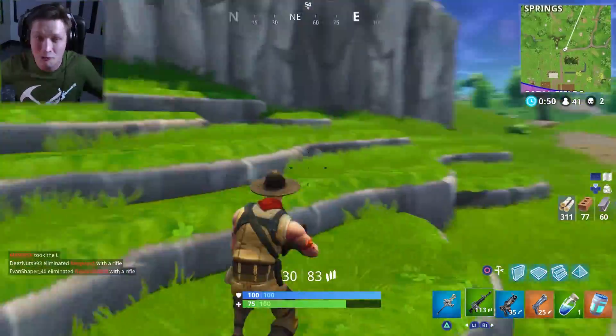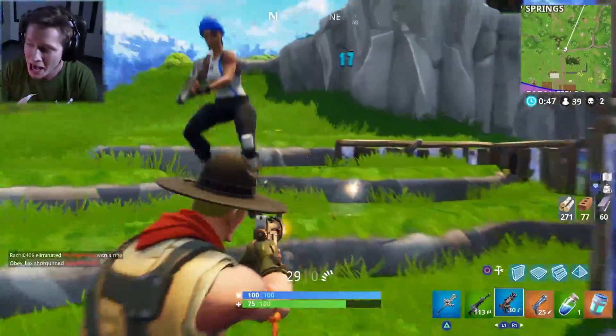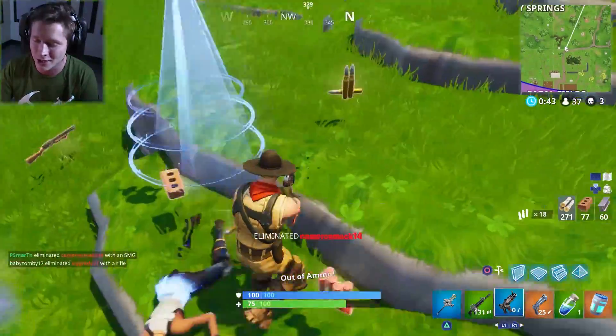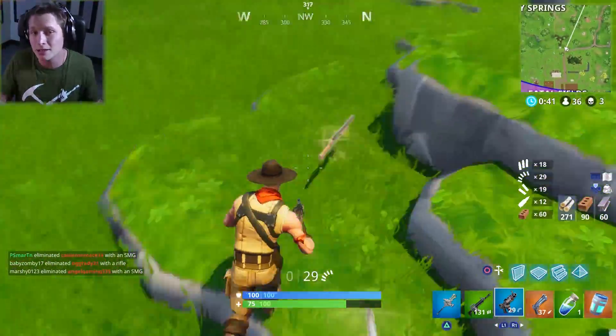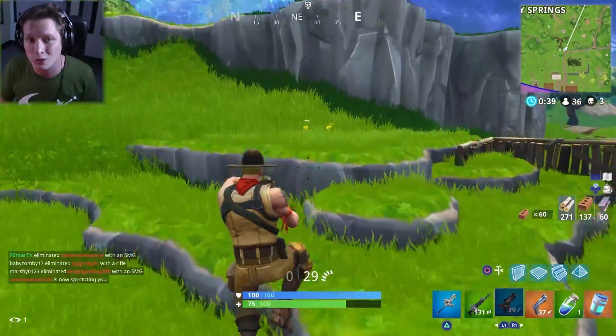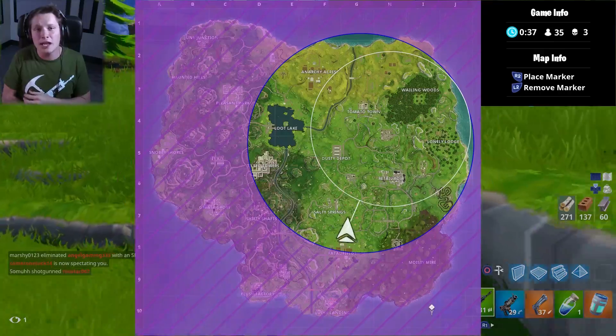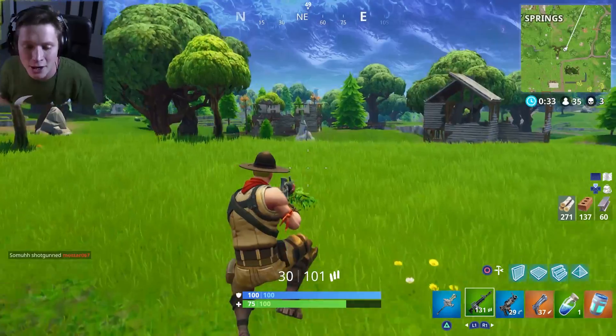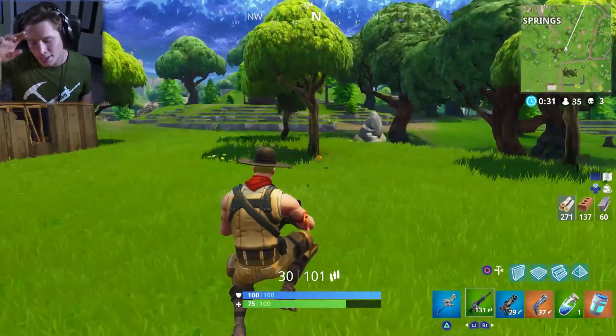Everybody's talking about this. Everybody wants to know what's happening next. Epic, you guys are killing it. Let me know what you guys think — do you want a comet to come down and destroy Tilted? We know there's a comet, but is it going to destroy Tilted? Let me know down in the comments. Drop a like on the video if you enjoyed, subscribe if you haven't already. As we get more info, I'll be sure to let you guys know. Thanks for watching, guys. Peace out.